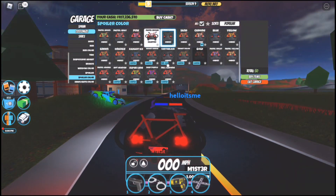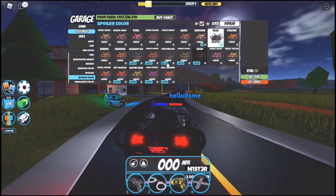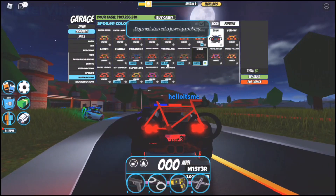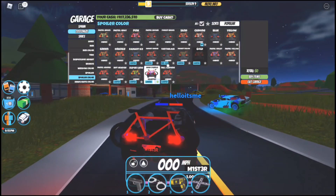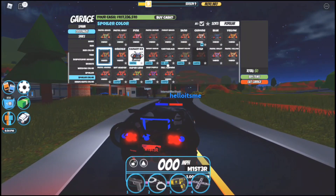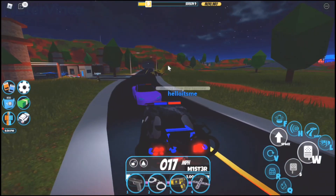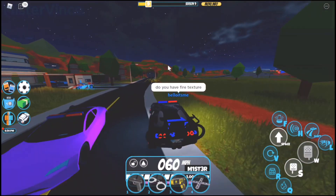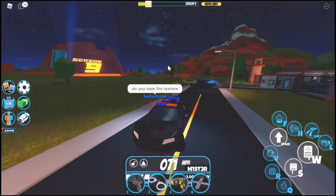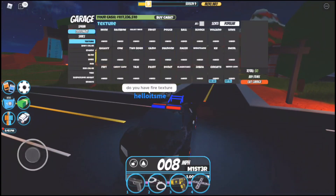Can you believe it looks really nice with different colors? Apparently only the body of the bicycle changes and nothing else. Since it's nighttime it's a little harder to see, but it still looks really good. I'm in a public server because my private server subscription has expired — I apologize for that, but I'll revive it on the 29th so I can showcase rewards in my private server instead.